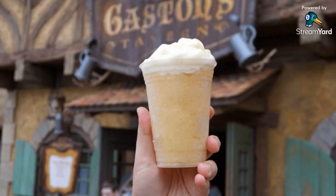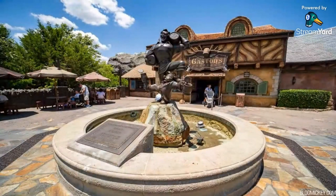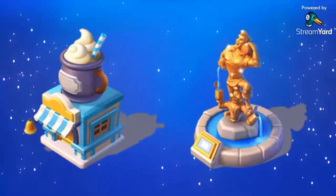Instead, a non-alcoholic beverage has been created called LeFou's Brew, which is an apple soda with a marshmallow foam topping that looks like the beer served in Gaston's Tavern in the film. Just outside is a water fountain of Gaston holding barrels with his foot and holding mugs. LeFou's Brew and the Gaston water fountain can also be found in the game as a concession stand and a decoration, which is a nice touch.